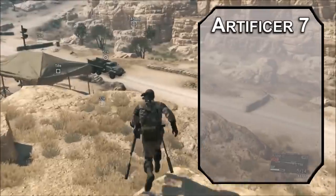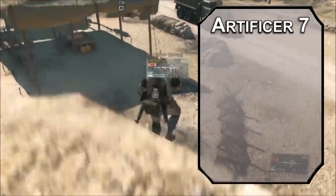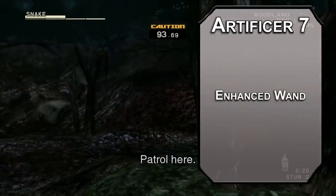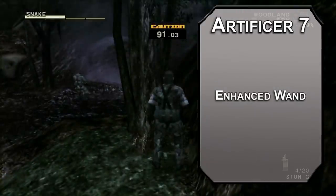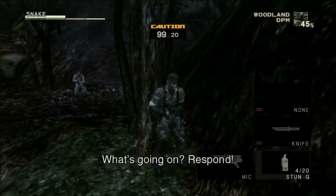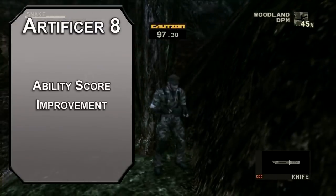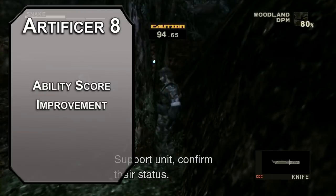Seventh level artificers get another infusion, but you can't carry another item — kind of weird considering this is all you get from this level. Enhanced Wand adds 1 to spell attack rolls while you're holding a wand, so turn a wand into a little taser for Shocking Grasp. Eighth level artificers get another ability score improvement — more intelligence makes your artificer stuff better. Considering at this point we have more artificer levels than rogue levels, that's probably a good call.